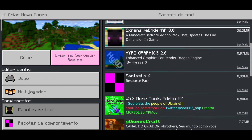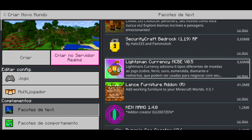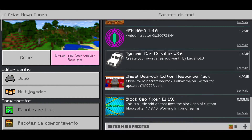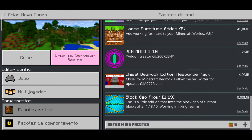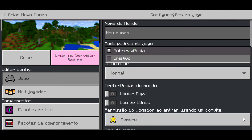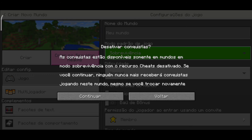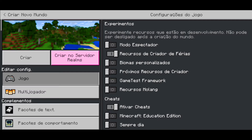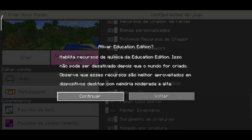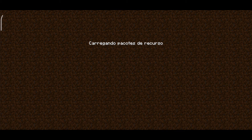Lembrando que só funciona com addon que tem craft. Se você colocar um addon que não tem craft, não tem como. Vou tá colocando esse addon de carro que tem craft. Vou ter que ativar aqui também as opções de experimentos — vou ativar todas ali. Ok, e também a opção Minecraft Education Edition. Bora ver se vai funcionar aqui então com esse addon.